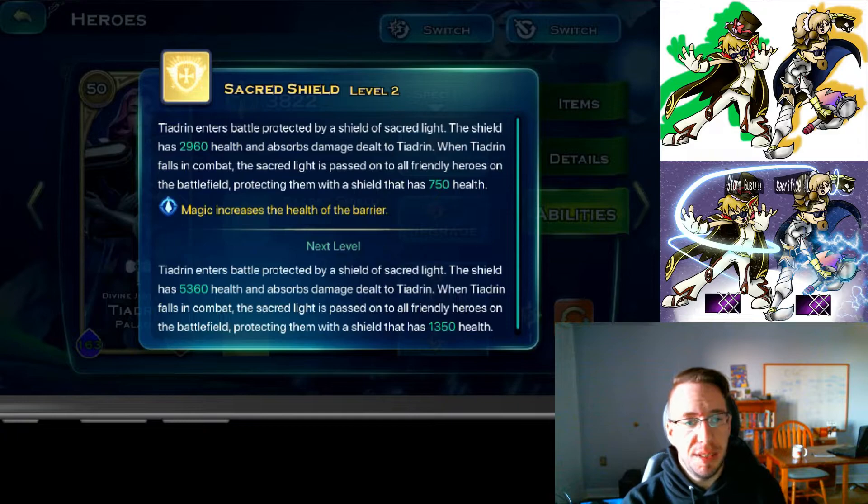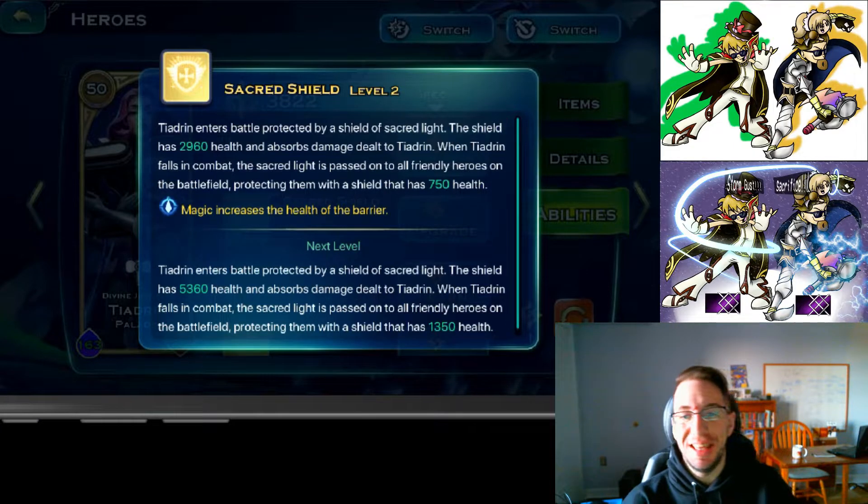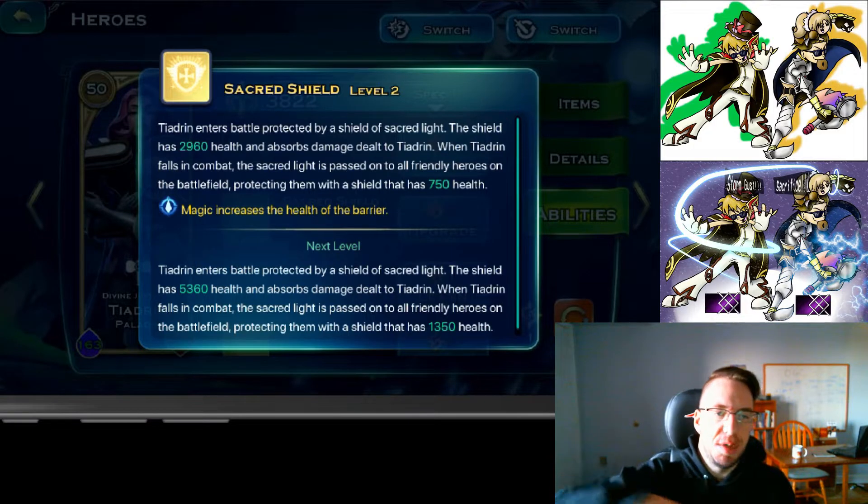Next we have sacred shield. This is a great one to dump points into when you have extra skill cards and no idea what to do with them — instead of putting them on Rufio, put them into sacred shield. When Tiadrin falls, she passes a shield onto all the other heroes on your side, giving them a little bit of health. Tiadrin is kind of like Rufio — she's just going to run to the front and probably die — so anything that helps like the scarab's amulet and sacred shield is awesome. When she dies, the sacred shield gets dispersed to all your other heroes.